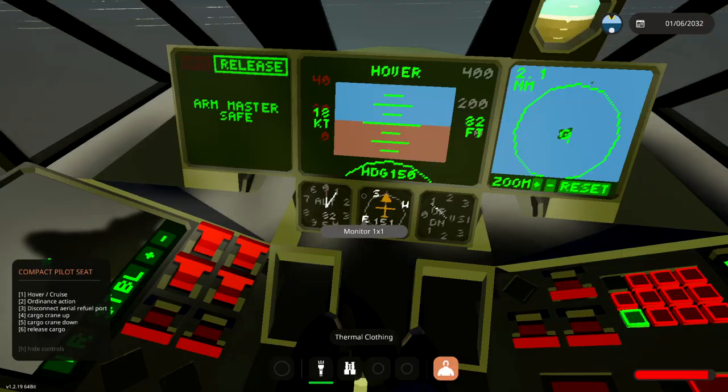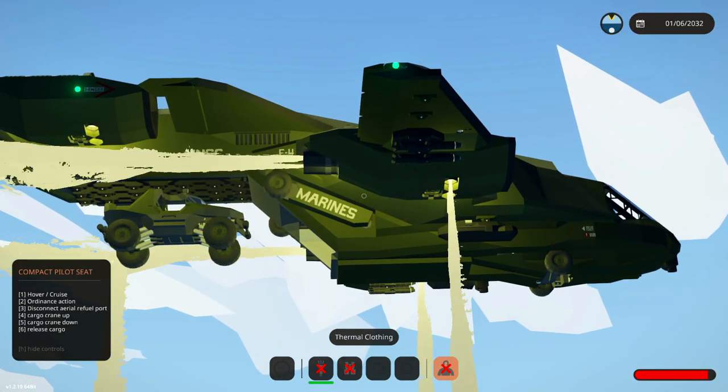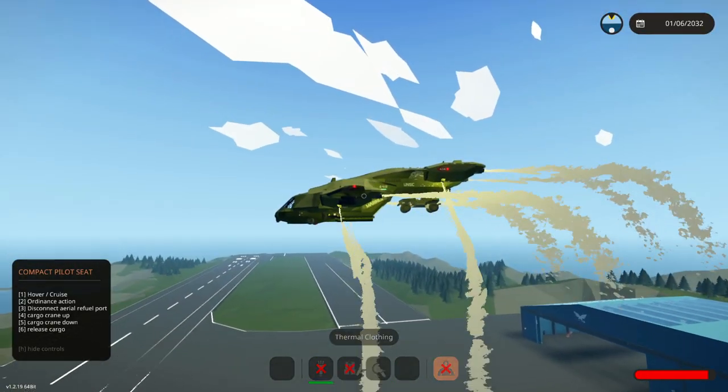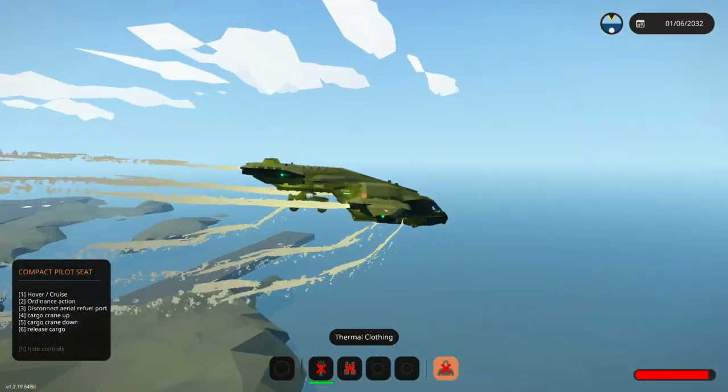Let's go ahead and take off into the sky. We're gonna lift up our landing gear. There we go, as you guys can see it folds up. That is pretty awesome. We're gonna go up a little bit more and then we're gonna turn it into cruise mode. Amazing. Throttle all the way up to full and off we go.